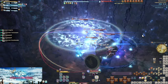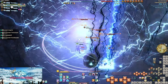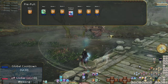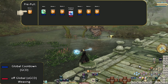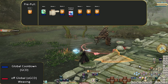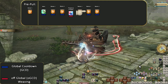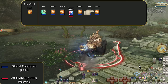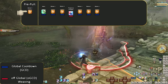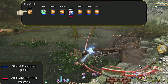Our opener is essentially done at this point. There is one more skill we add at level 56, but it doesn't change things much. Pre-pull, Stone 2, Aero, Stone 2, Stone 2, Presence of Mind, Stone 2, Stone 2, and it keeps going. We pre-cast a Stone 2 to hit the moment the tank pulls. This will often be hard to do in random parties, so don't be too upset if you're unable to get this Stone 2 in.